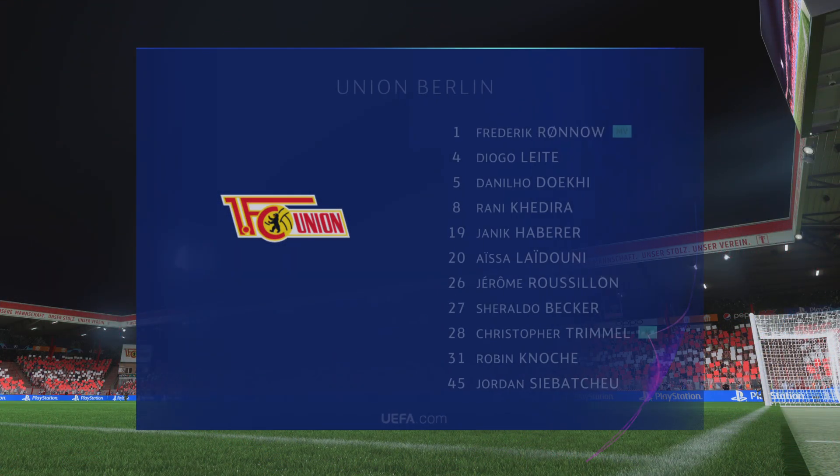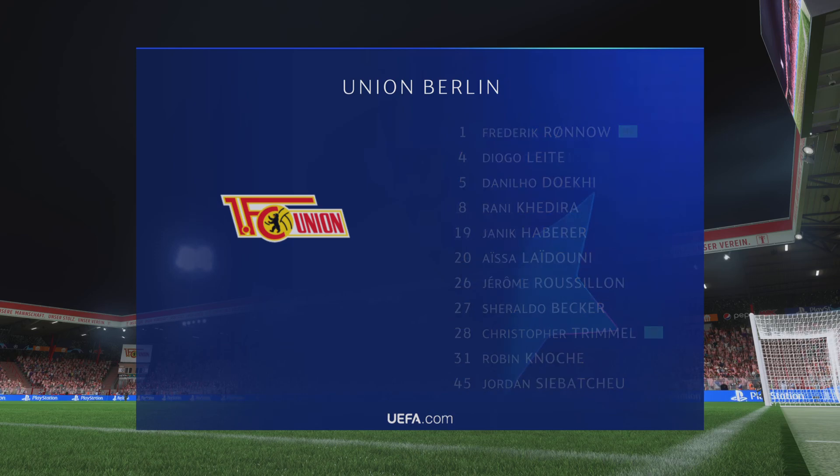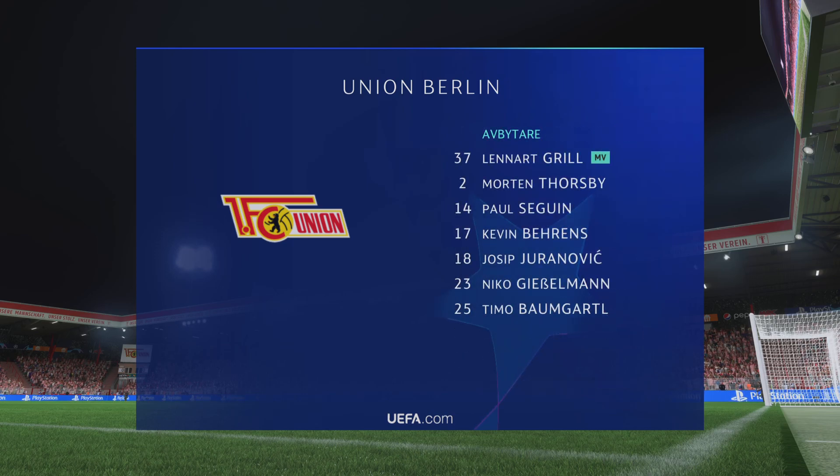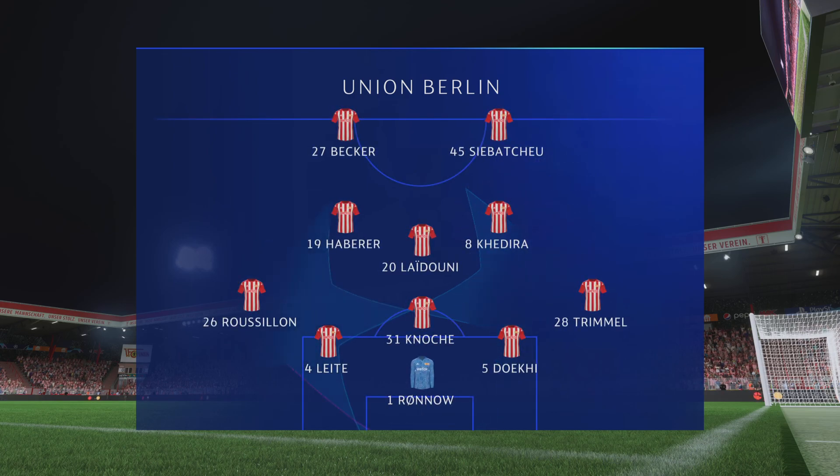The line-up then for the hosts. Well, when they don't have possession, it will be a back five. But when they win the ball back, the wing-backs will push further forward to make it a 3-5-2.